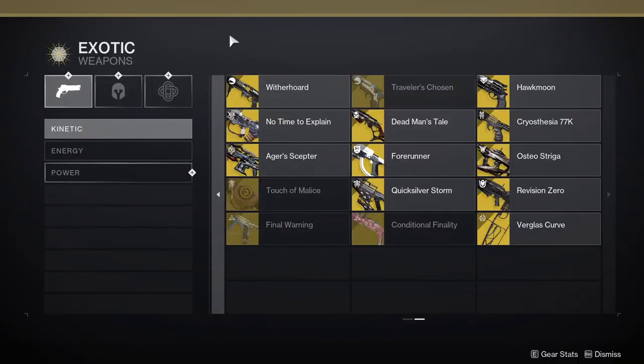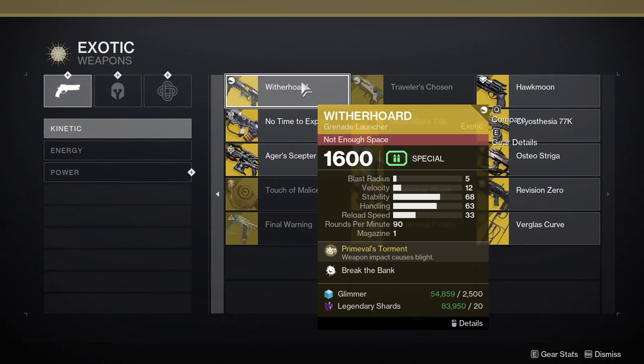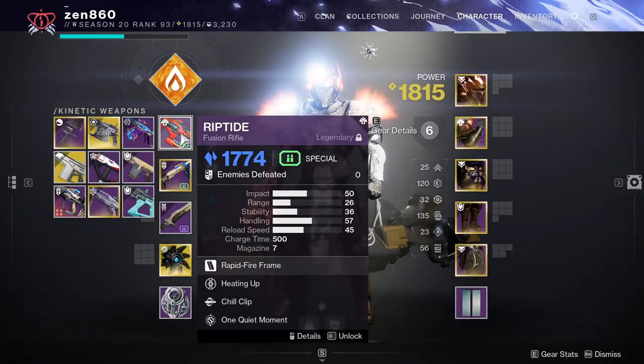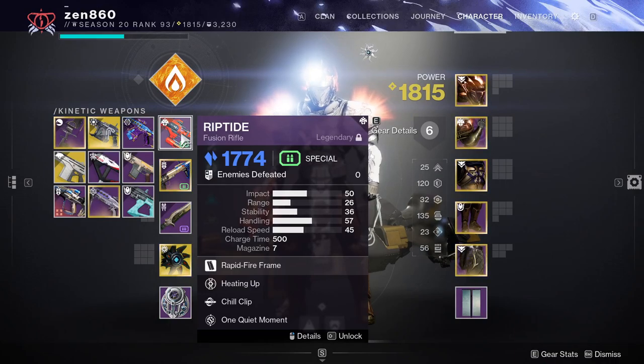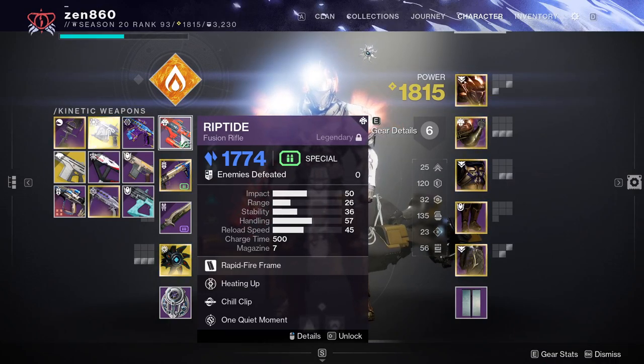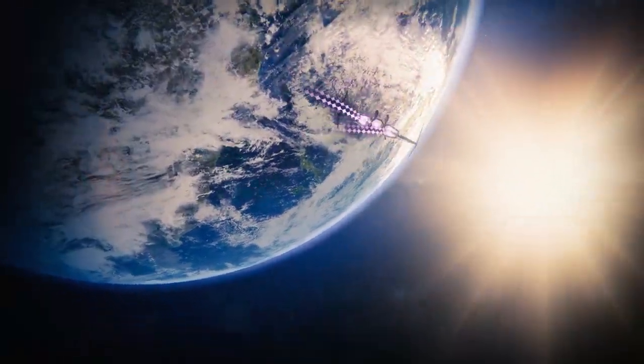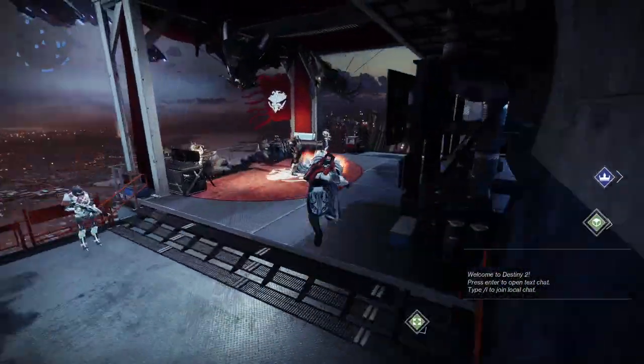Now let's talk about exotics. We'll start with weapons. Wither Horde is a great option as it will speed up killing every champion and the boss — with Wither Horde you will just run an energy Pulse Rifle and the same Sword. Thunder Lord is another great option as it does good damage to the boss and stuns Overloads, and will speed up your runs since you won't have to chase the first Overload Champion down. Riptide with Chill Clip is of course not an exotic, but it's something not everyone has — this gun will stun Overloads, so you won't need to run a Sword, and can instead run something that does damage to the boss like a machine gun. If you still need a Chill Clip Riptide, all you have to do is focus it at Shaxx until you get a Chill Clip roll to drop.